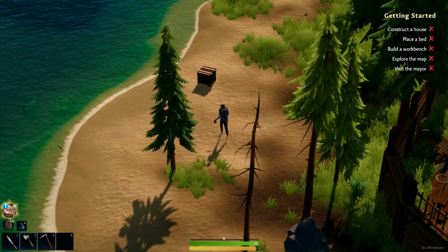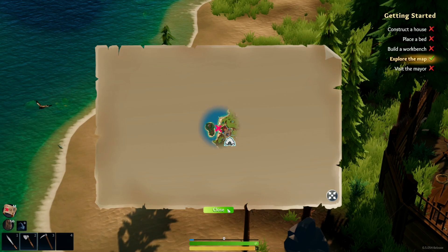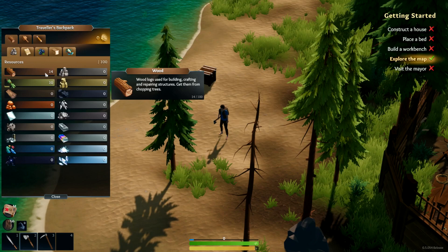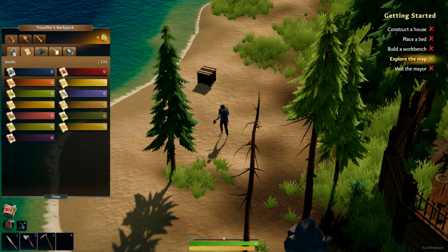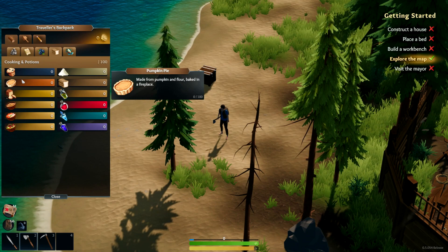Here's the map — I'm the X marker. There's a cave here and a little island over there. Tab opens up the backpack. We've got resources, seeds, food and farming, cooking and potions, and fishing tabs in the backpack.